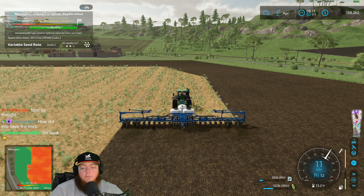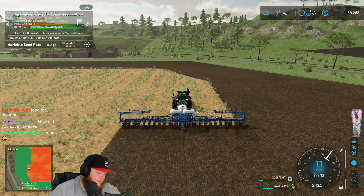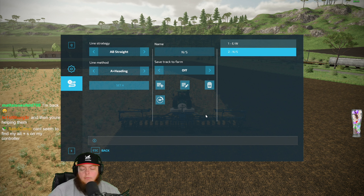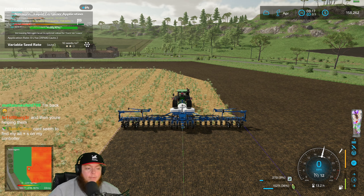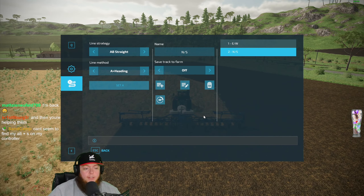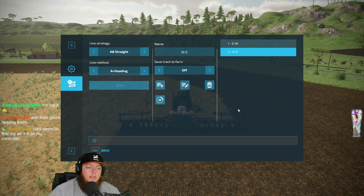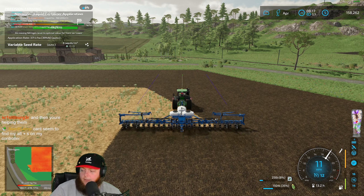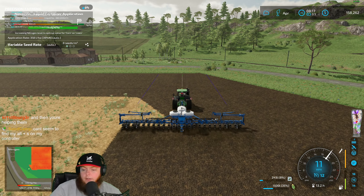How did we save the lines? When you come back in here you can save them right here — it's one of these two buttons. You can name it and save it. Your width doesn't matter — just hit Auto Width every time.